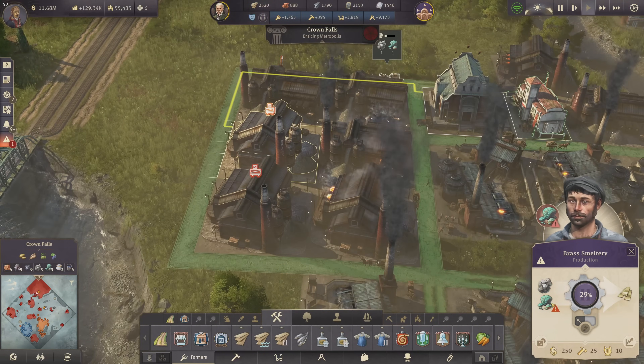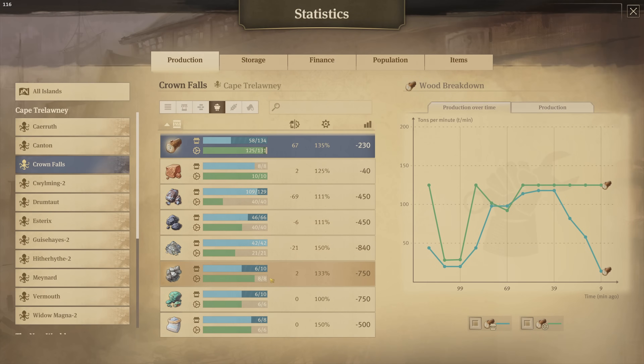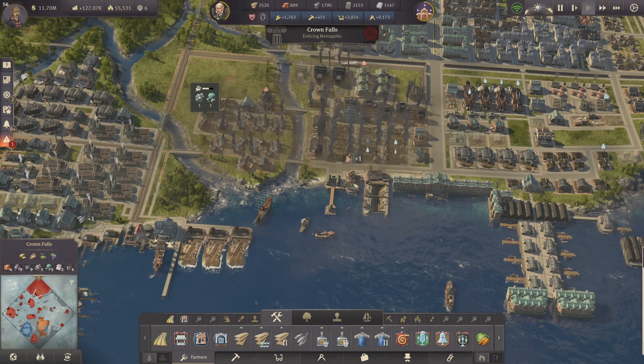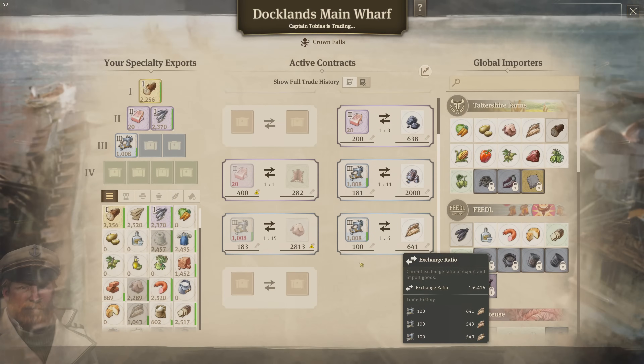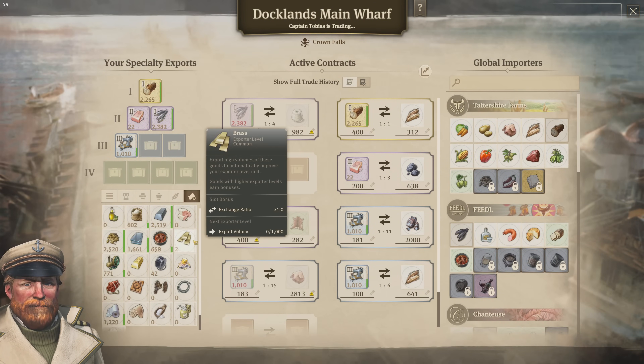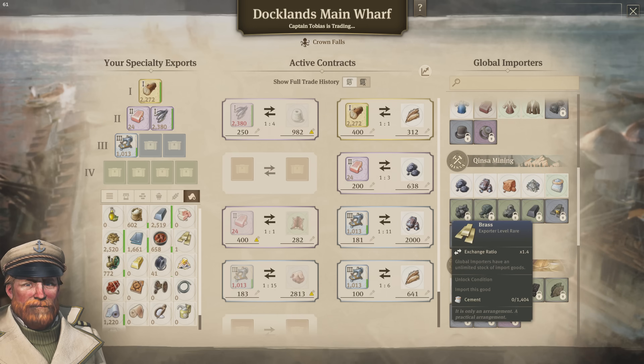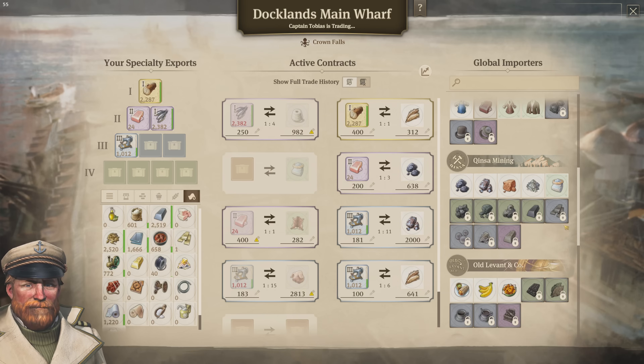For the brass we have the problem that we are running out of copper and zinc. These things are problematic because both are very limited in how much you have. We can go ahead and have another look at the docklands — I have plenty of room available and we might actually think about importing the brass. The only thing we need is to import 1400 cement first in order to unlock the brass.